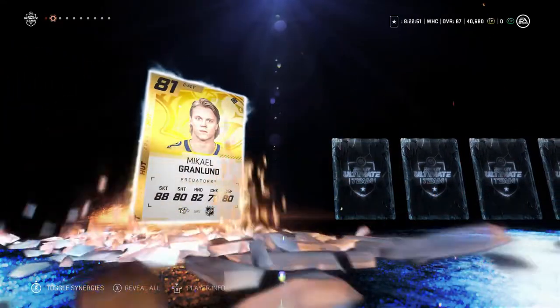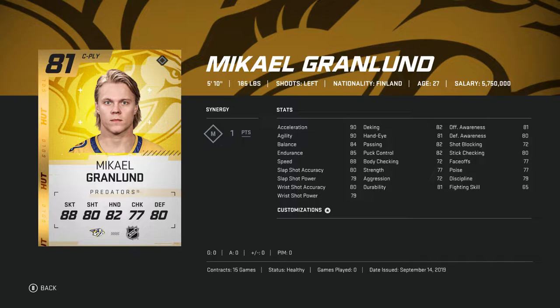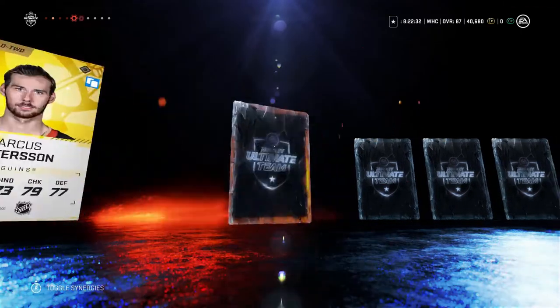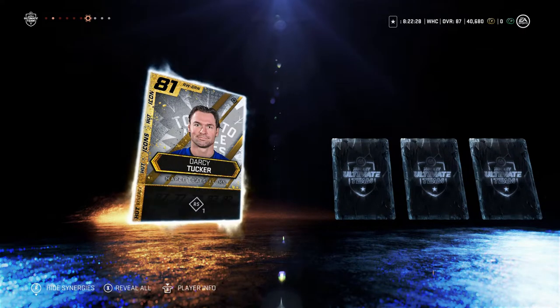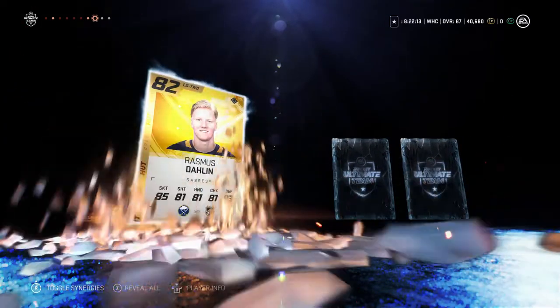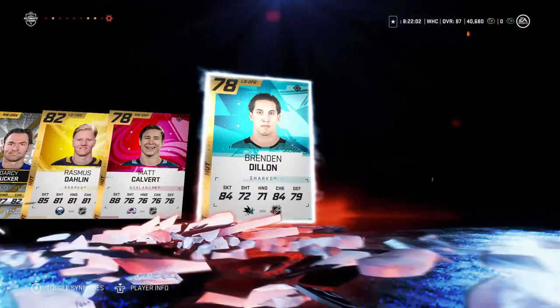We'll hop into the second one immediately here. We get an 81 in Granlund — nothing too amazing but he's pretty fast. How's his face-offs? He's viable at the draw. Not a bad player, pretty fast. Derek Ryan — getting a lot of mid-high 80s. Got myself a Darcy Tucker — it's not bad, alumni player, could be a lot worse. He's a nice gritty player, actually pretty quick too. And here's another one — Rasmus Dahlin. He's pretty nice. So that's three 81 pluses in that pack.